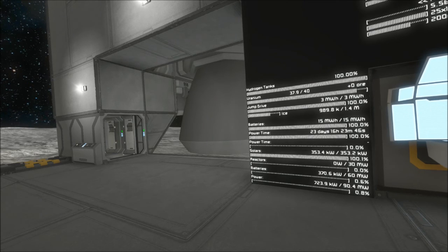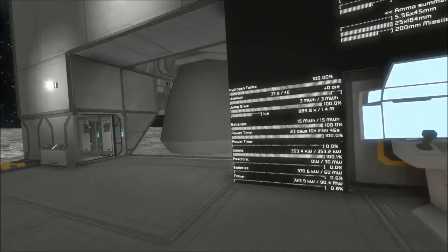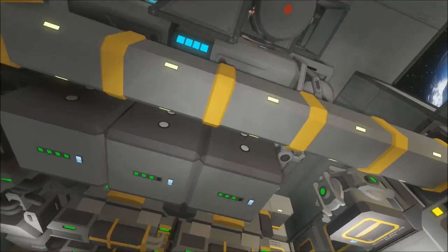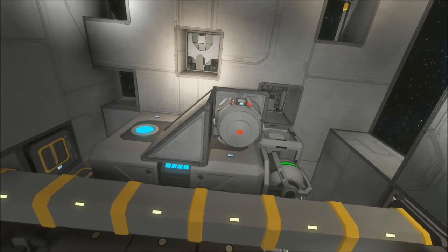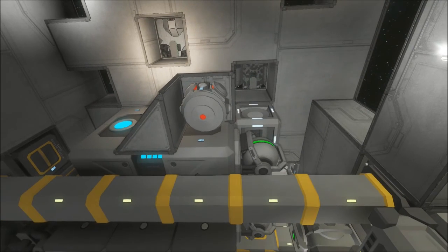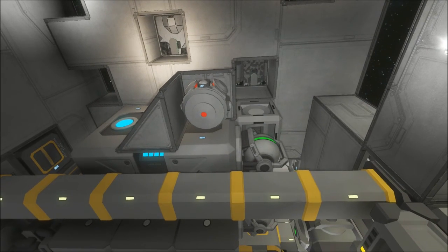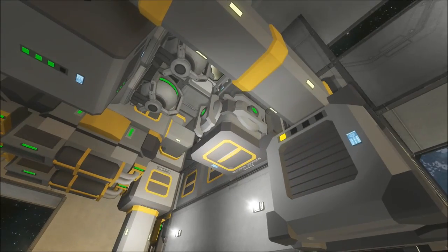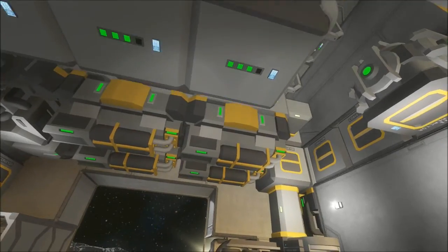I customized this — it was tricky getting all that stuff on one screen, but I got it all on one screen. It gives me a full rundown of what's going on because I've got a lot of stuff going on. I have a bunch of extra batteries, and I put the gravity generator in the exact center so I don't have a bunch of gravity happening out in the middle of nowhere.